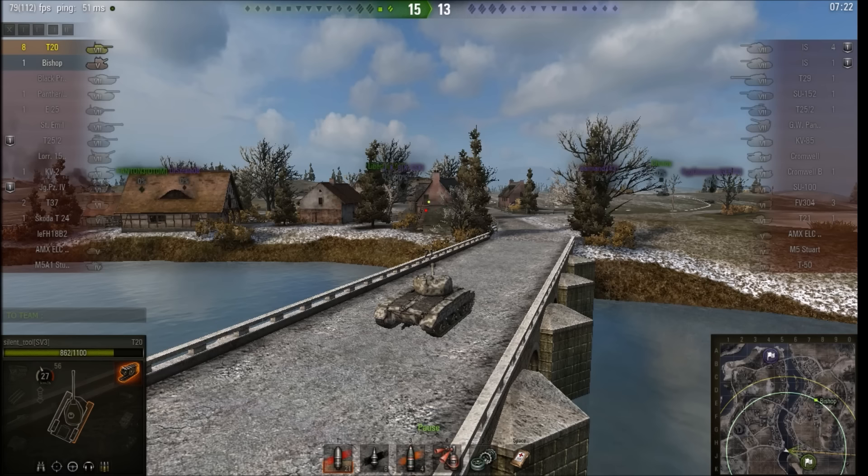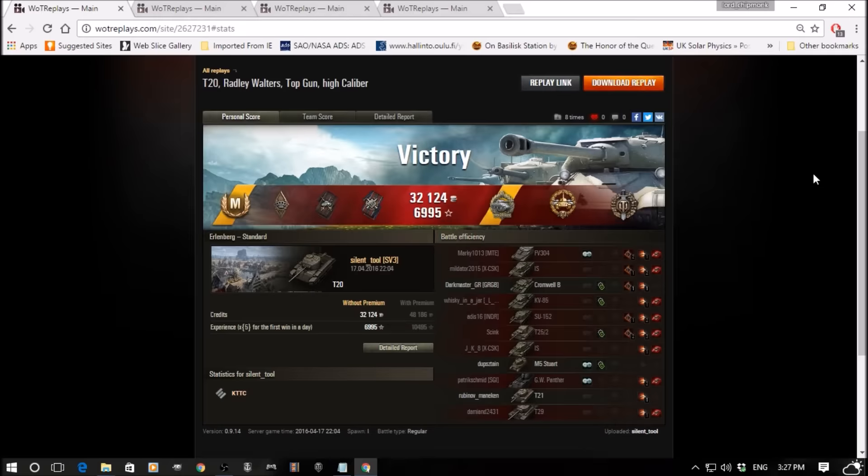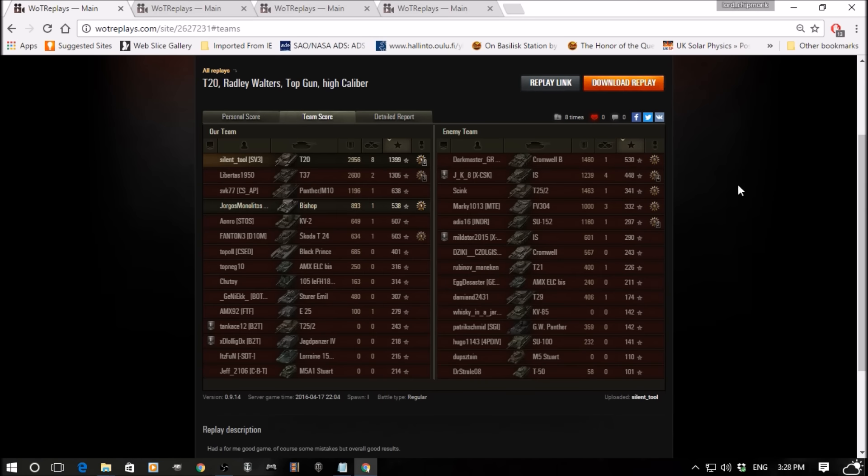Let's go and have a look at the post-battle stats. That was enough for Ace Tanker, Bruiser, Fighter, Fire for Effect, High Calibre, Top Gun, and of course that Radley Walters medal for picking up eight kills — more than half of the enemy team. 2,956 damage done, eight kills, 1,399 base experience. Shoutout should go to the friendly T37 — 2,600 damage, two kills, and over 1,300 base experience from him is a very nice result as well.